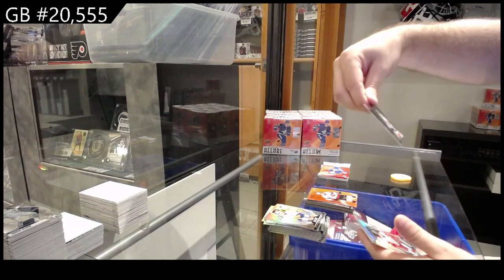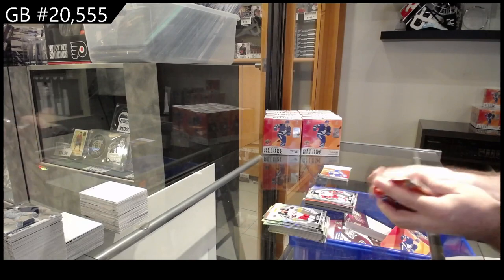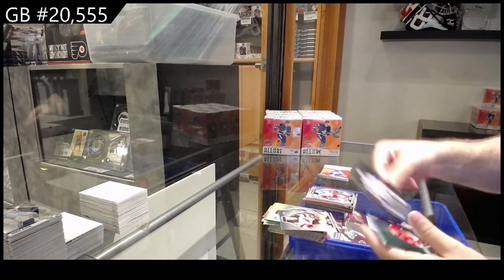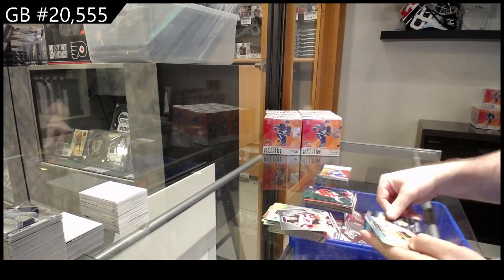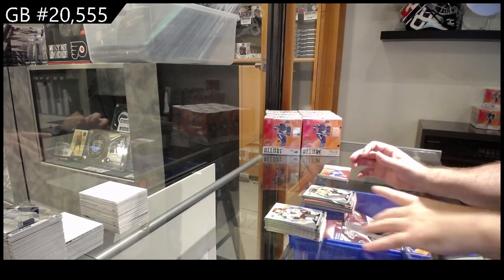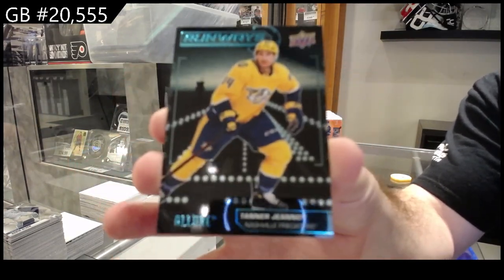We got a Blockers of Forsberg for the Sens and a rookie for Detroit of Pearson. Black rainbow Headman for Tampa, green blue of Kirby Dach for the Hawks, a Corzak for Vegas, and runaways of Tanner Janu for Nashville — those are cool.